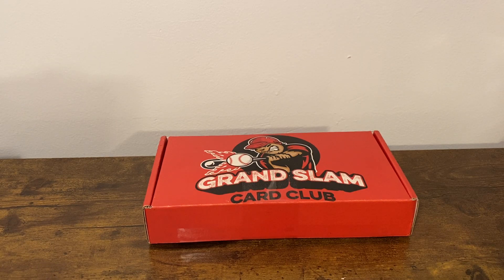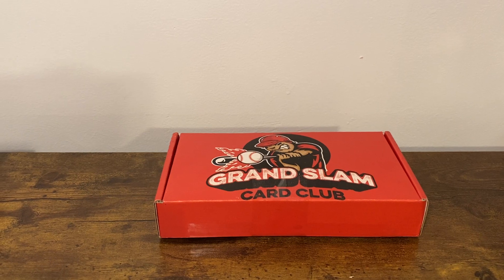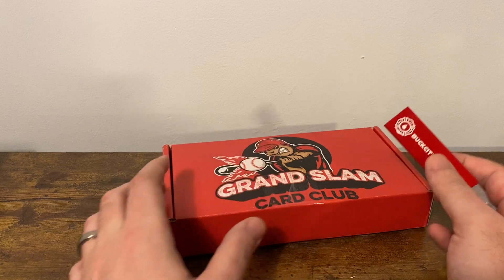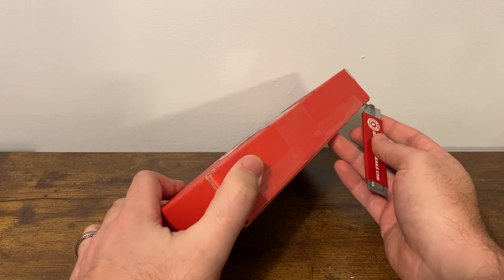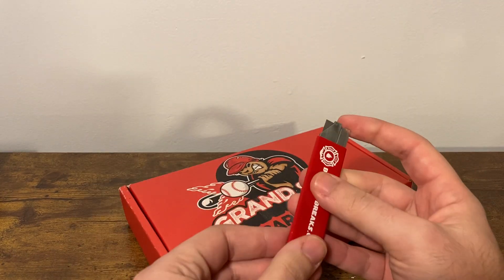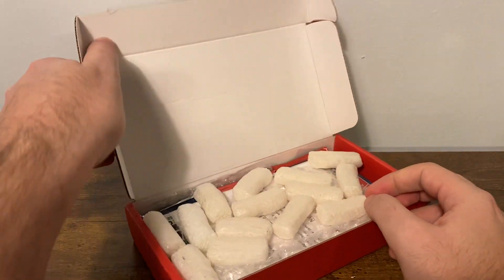Welcome back to another video! Here we have February's Grand Slam Car Club — the All-Star Football Edition. It's the 150, 12 to 15 packs stage, set for the Super Bowl now, so hoping to see some Patrick Mahomes or some Tom Brady's out of here. As always, rookie quarterbacks would be appreciated. We'll be digging for some hits, that's for sure.